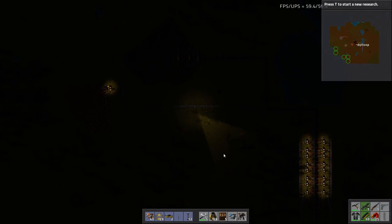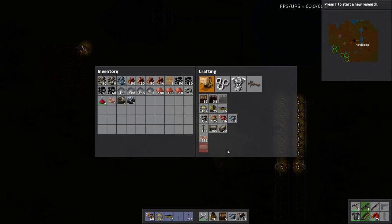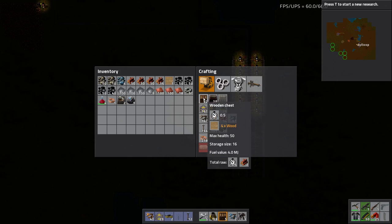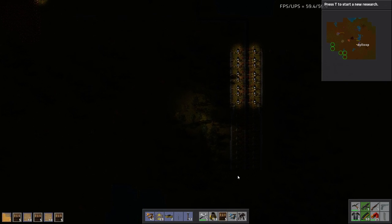I have my inserters. Now the next thing I'm going to need is boxes. I built way too many inserters, I think. I'm going to need — I don't know how many boxes. Let's build a bunch and figure it out.